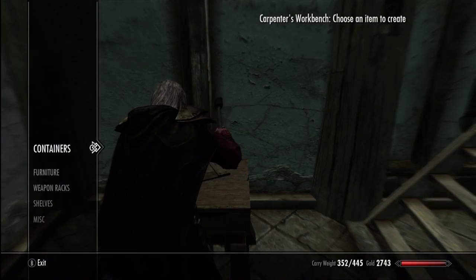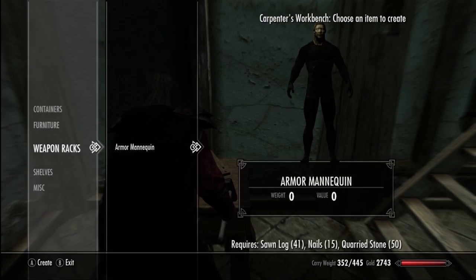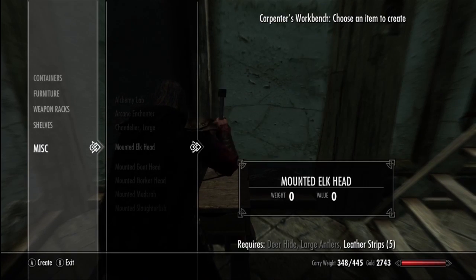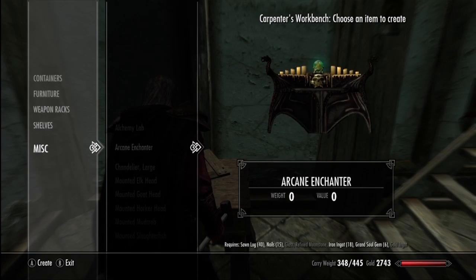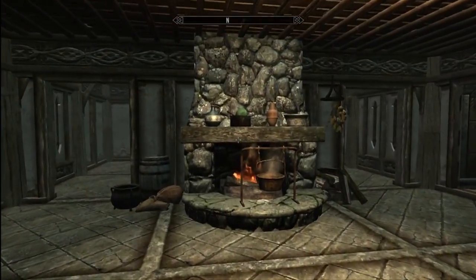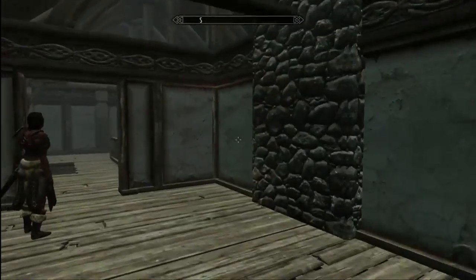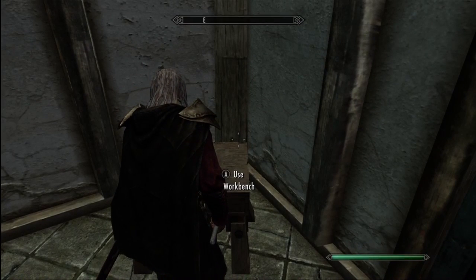The decorating aspect of this will have to come from me. Let's see if we can decorate in here. I don't need a mannequin - shelves, not really. Alchemy lab, arcane enchanter, chandelier - fireplace, that would be nice, let's do that. Mounted elk? Okay how do we make a chandelier - iron fittings, that's simple enough. Oh look at that, nice fireplace! Does it go through the second floor? Kind of just like in the middle - very nice indeed.